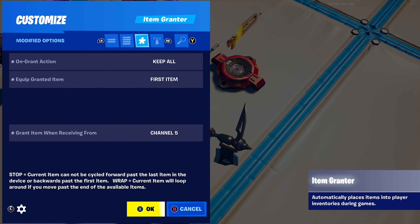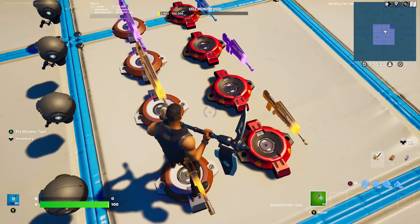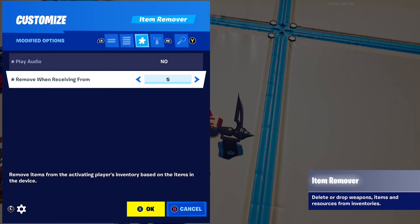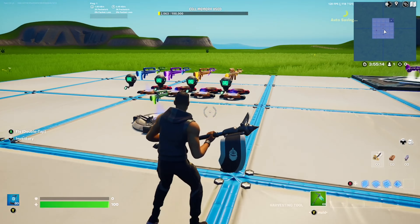Finally, you want the mythic version — that's grant item receiving from channel 5. Then remove the legendary one, receiving from channel 5. I know it may seem a bit confusing, but if you just rewatch the video you should be able to get it.